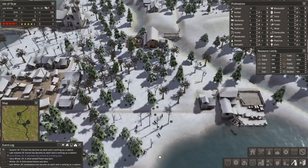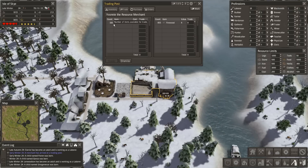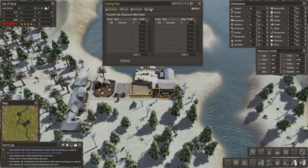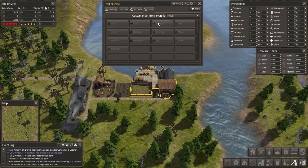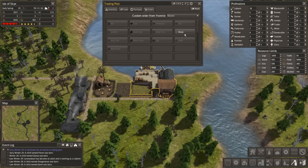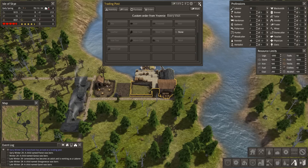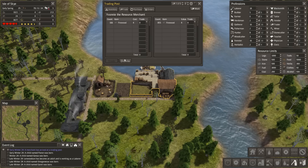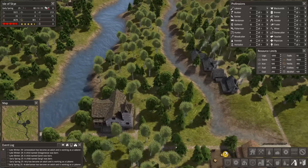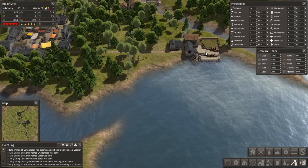We've got traders coming in left, right, and centre! One bringing firewood - I don't think so. This is Evonnie - I want stone. Bring me stone now, every visit. Thanks for coming, dismiss. So hopefully these traders are going to start turning up with what we've asked for.